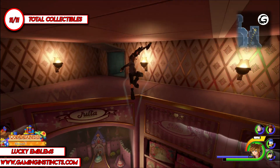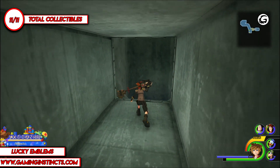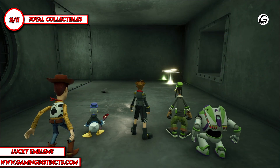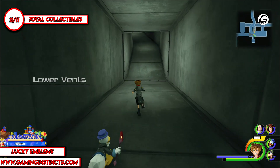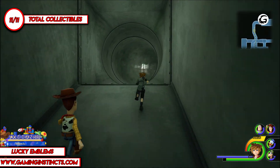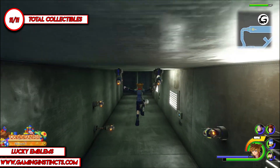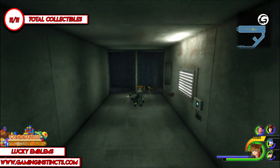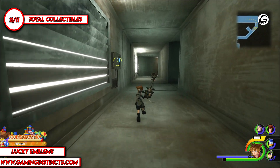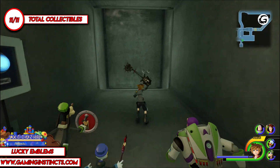Go into the vents for our last emblem, and that will be GG. Go to the right and make sure you take this path, otherwise it's not gonna work. This is the only way to backtrack from here in the vents. Make sure you glide to skip all this stuff, and you'll see the final emblem in front of you. Take a picture of it.